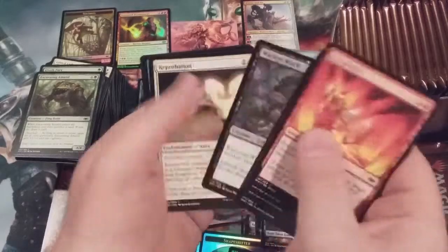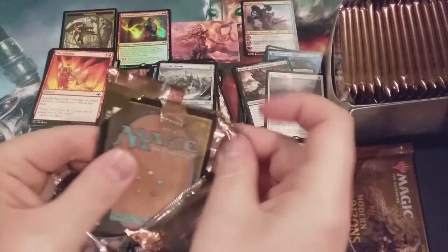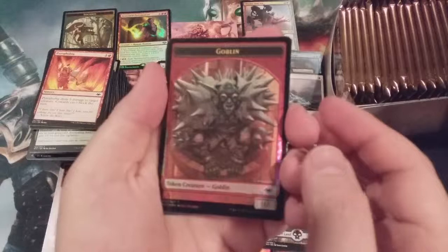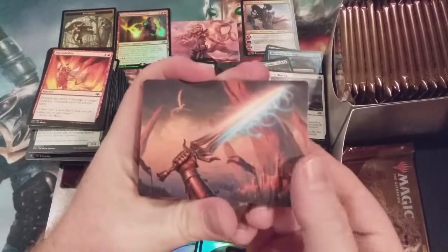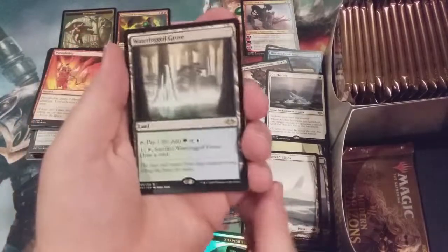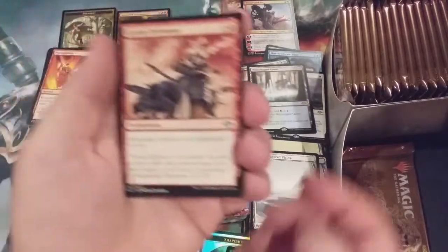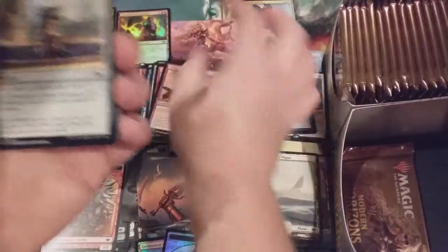Oh baby, get ready for the rats! We are two packs shy of hitting the 50% mark, still with the first mythic. There's that foil Oakland Raiders goblin fan token — whoa! One of the swords. Snow-covered plains and Waterlogged Grove — horizon land number two, another home run knocked straight out of the ballpark. Just this first half of the box is already... oh my goodness.